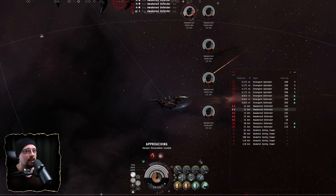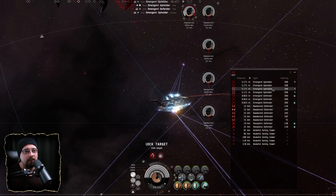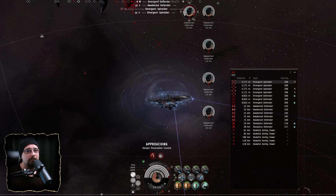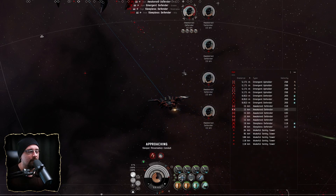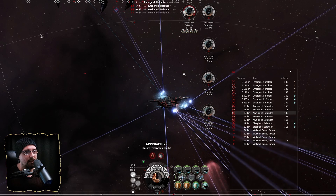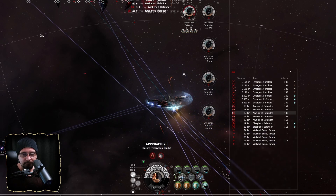I'll usually fly around in a Buzzard, scan down, bookmark, and locate the sites I want to run. Once I have a good idea of any player presence or competition and I find some good sites — like command posts — I'll switch over to the Golem and just blast them.